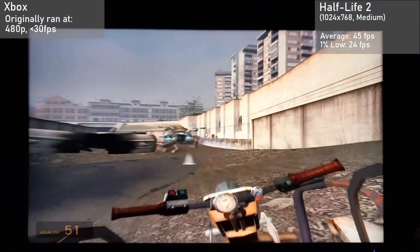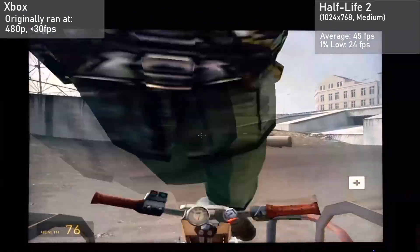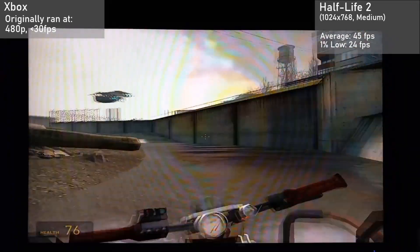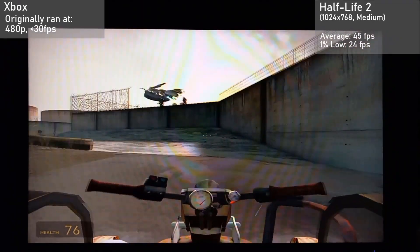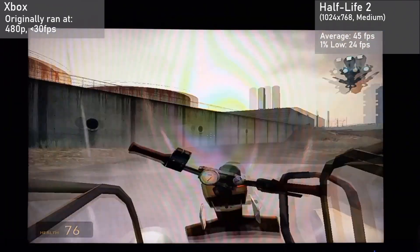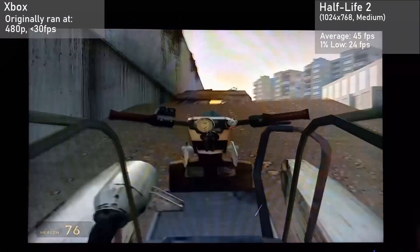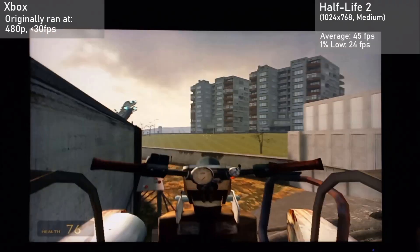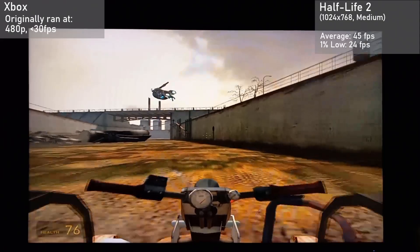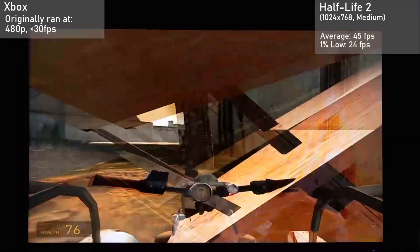First up, we have easily one of the most impressive benchmarks in this lineup, with the original release of Half-Life 2. It's running in 1024x768 with the medium settings, and the card got an average frame rate of 45 FPS, with 1% lows of 24. It ran better than on the original Xbox, and looked way, way better. The superior hardware of my test system really allowed the card to stretch its legs here. Seeing the Xbox's GPU pull off this result is really quite amazing, especially when the original Xbox ran this game at just 480p, with less than 30 FPS most of the time.